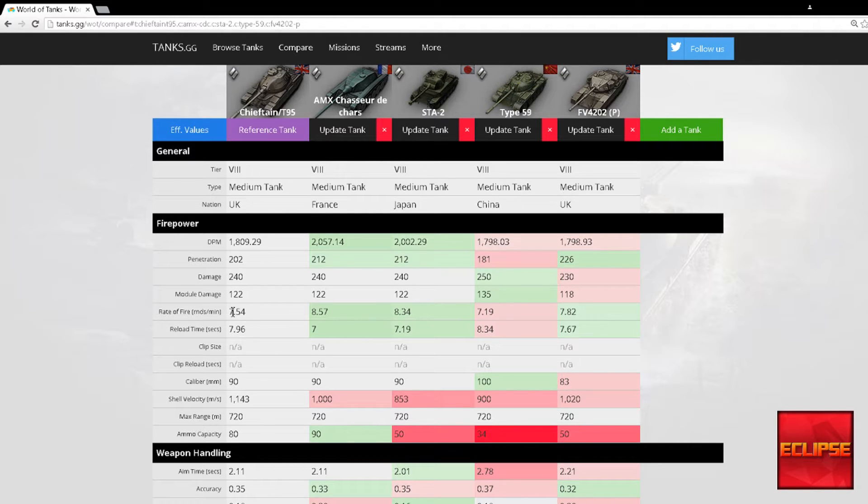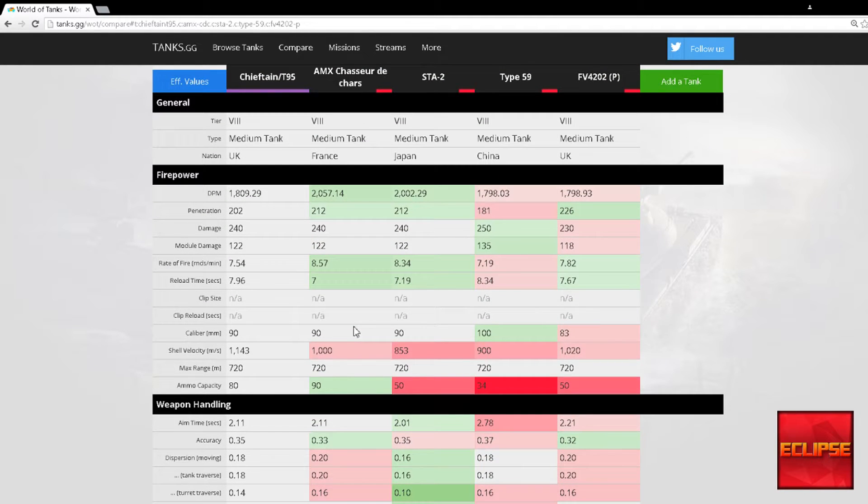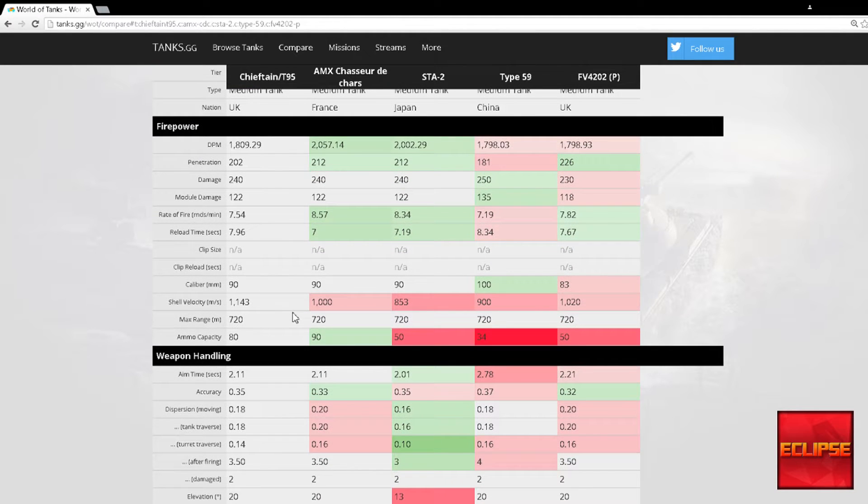Moving to rate of fire, the Chieftain gets a pretty poor rate of fire at 7.54, which is much worse than the CDC and the STA2, and also worse than the FV4202P — though the FV4202P does 10 less damage per shot, which is why its DPM is lower. In terms of calibers, it's 90mm across most of the field, 100mm on the Type 59, and 83mm on the Chieftain — really just an average millimetre gun.